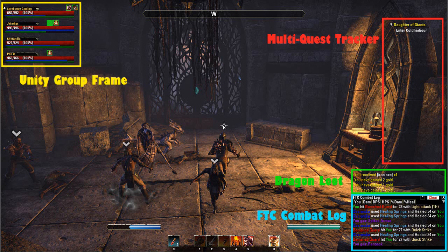And finally we have the Unity Group Frame, which converts the health bars of your teammates to a health bar, a magicka bar, and a stamina bar, along with buffs. There are no buff icons or debuff icons for you or your party members in the normal frame. But with this you get to see all the buffs and debuffs, and you can kind of see what's going on with your party a bit more.